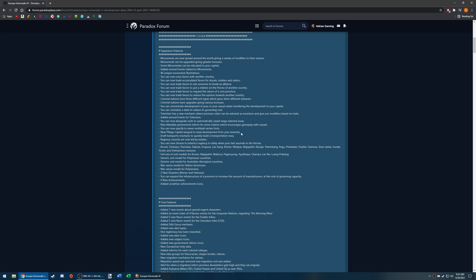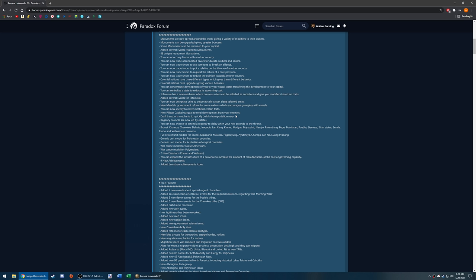There's a new 'pillage capital' war goal to steal development from enemies. I'm not sure about this — if you can just declare war on any enemy for their capital development, you might be at constant war. There's also a draft transports mechanic to quickly build a transportation navy. Regency councils are now led by estates, which is actually realistic — chancellors and regents historically had political backing from nobles or the church.